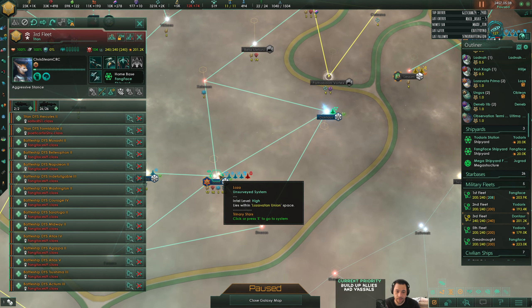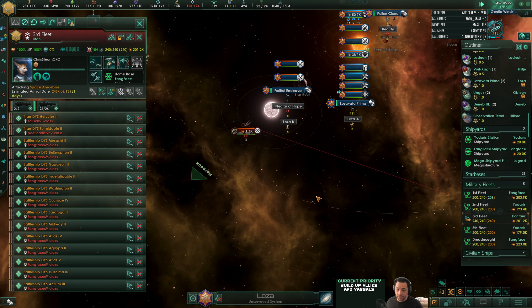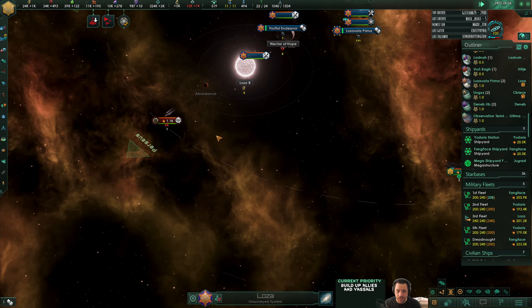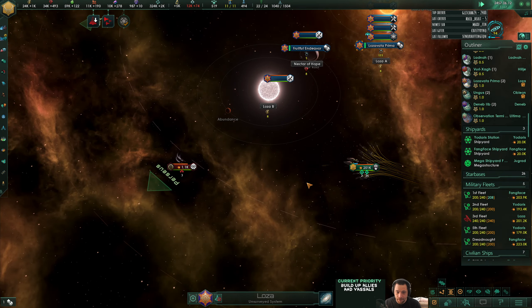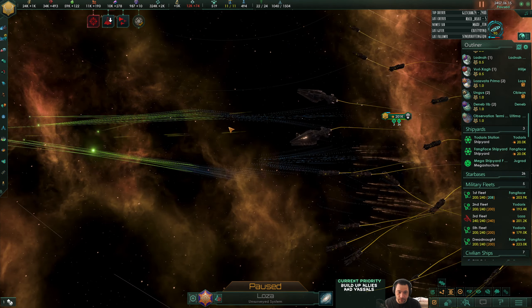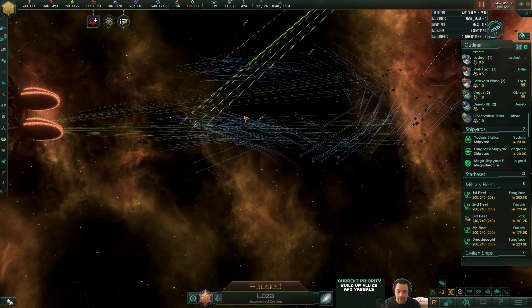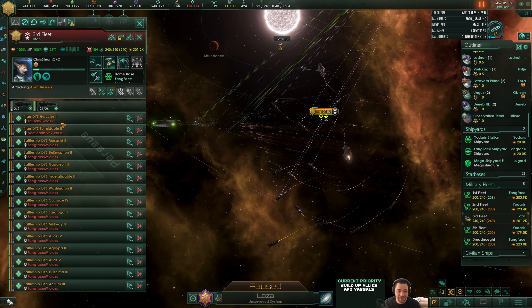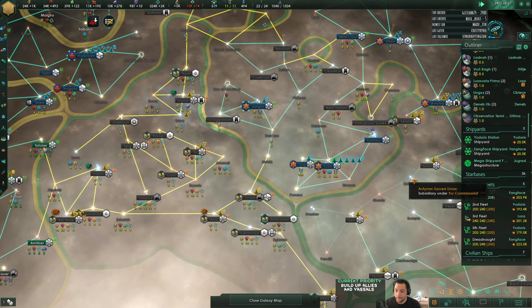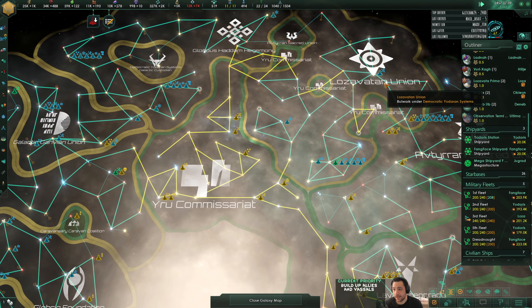If you wanted to see my carriers in action, here we go - don't blink because it's going to disappear really quick. I think the titans are probably going to snipe. So here's all the fighters - that blue spray is the fighters. And you disappeared. That was quick. I don't have an enemy to attack so you know.